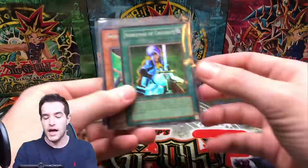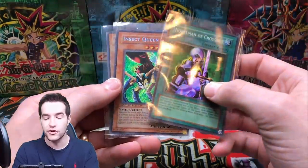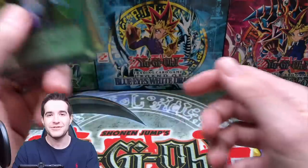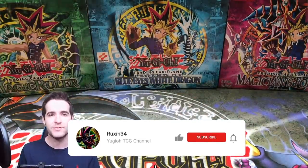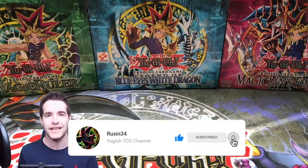Before that, the giveaway. I'll be giving away these three cards: an original Nobleman of Crossout, an Insect Queen Secret Rare from the 10, and a Horus Secret Rare. All you've got to do is like the video, be subscribed, and let me know your favorite card from Champion Pack 3 or any of the Champion Pack sets.